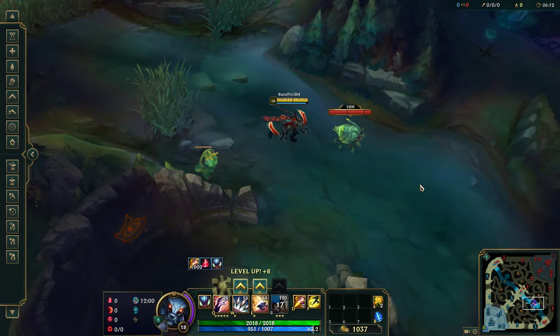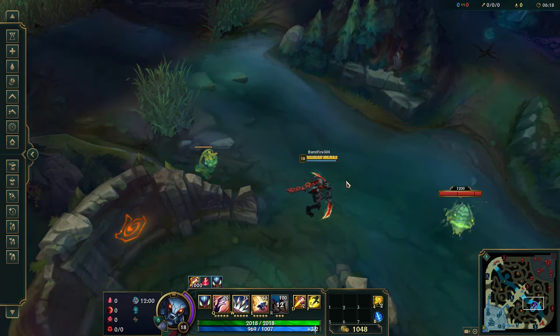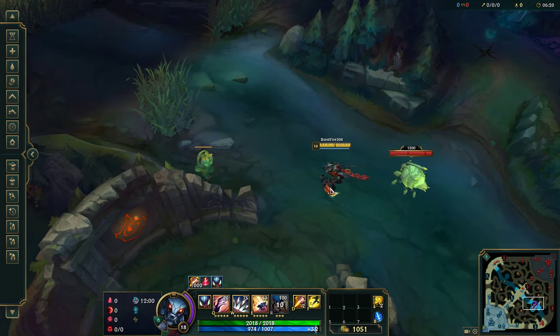So you max Q first, W second, E third, putting a point into R at levels 6, 11, and 16 — every level you can.